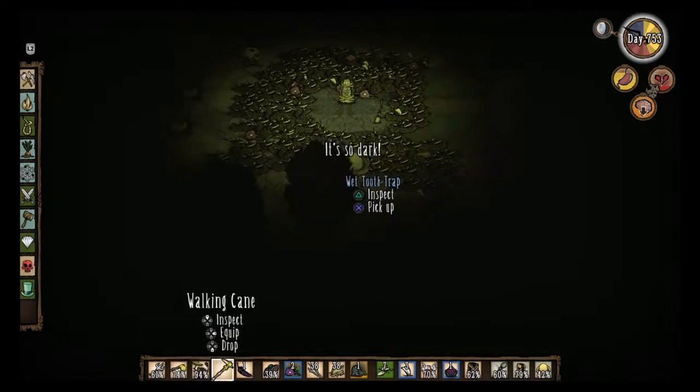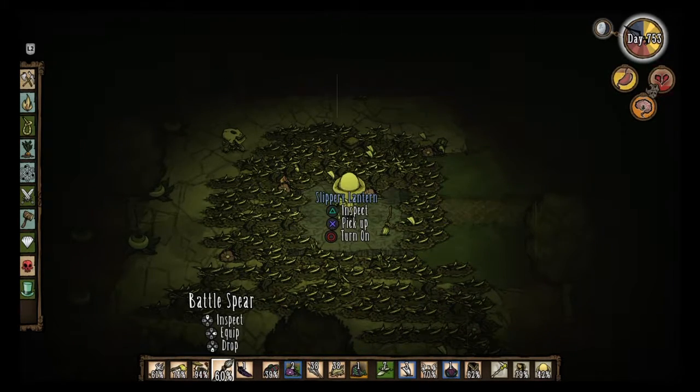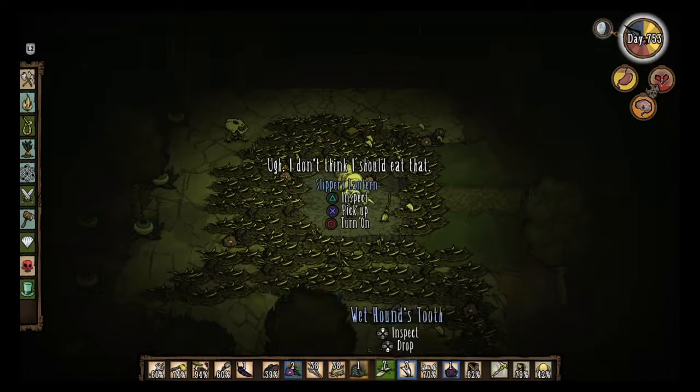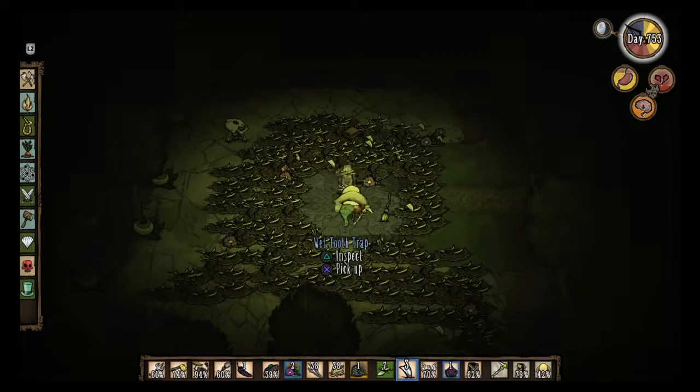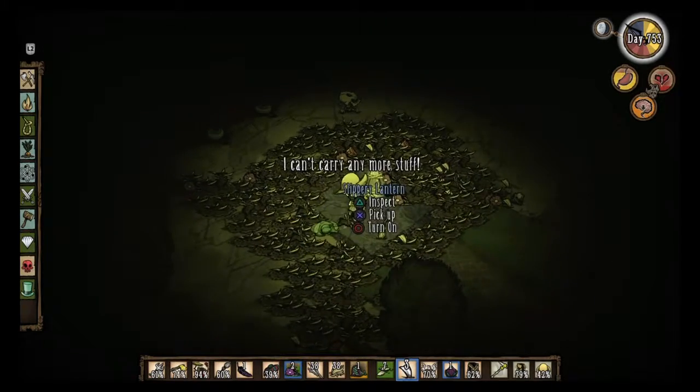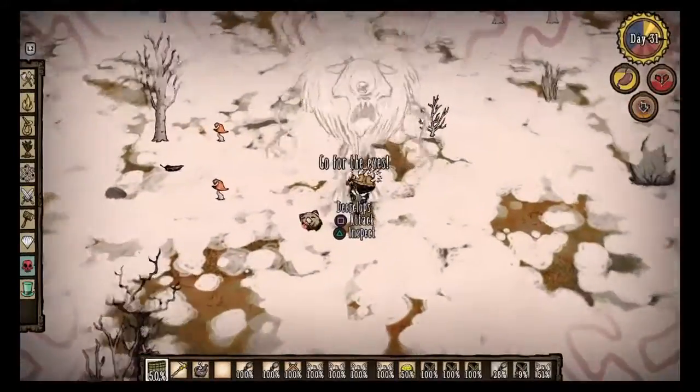What you might want to do is put a restartable fire pit or lantern in case hound attacks come at night. You need to be able to book it towards there, and you'll especially need a miner hat to get there at night. It's pretty fairly simple to do and not that hard.